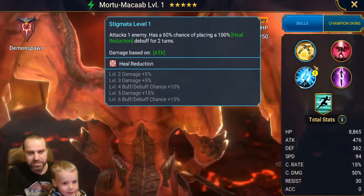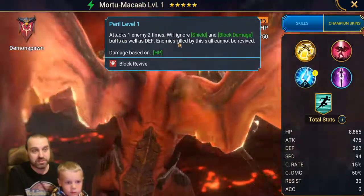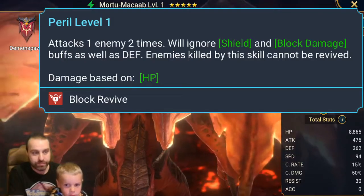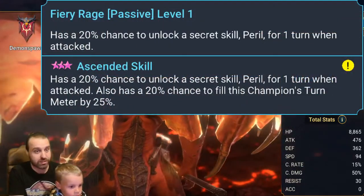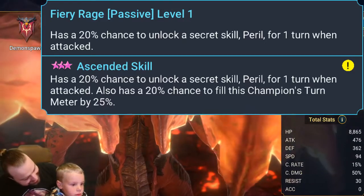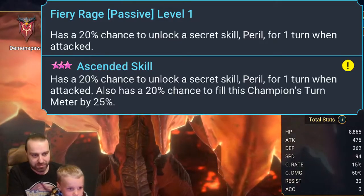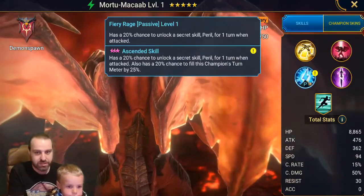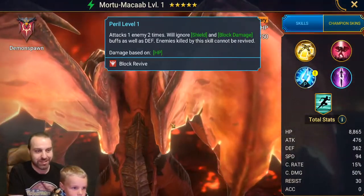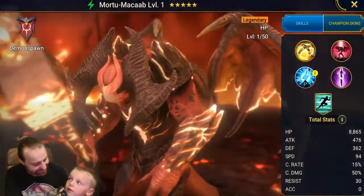So why is he so good? The block buffs is decent, and this is also really nice because champions killed by this will not revive. How does this work? It works with this passive skill right here — it has a 20% chance to unlock a secret skill Peril for one turn when attacked, and also a 20% chance to fill this champion's turn meter by 25%. So when you hit this champion, you can get the chance that this goes off and he just automatically kills whatever hits him. Very annoying in the arena, and I'm actually really happy to pull this champion — well, my son pulled this champion. Thank you dude, good job!